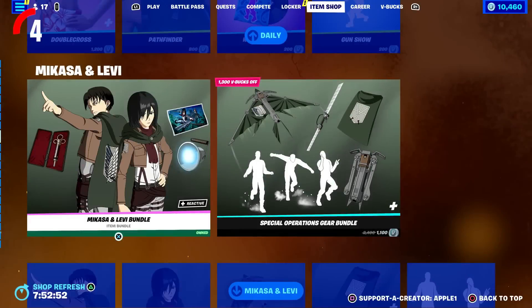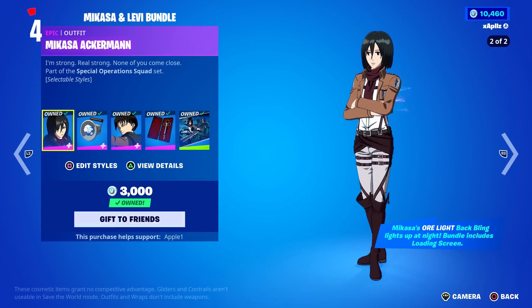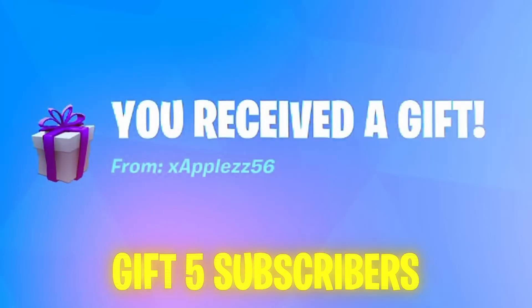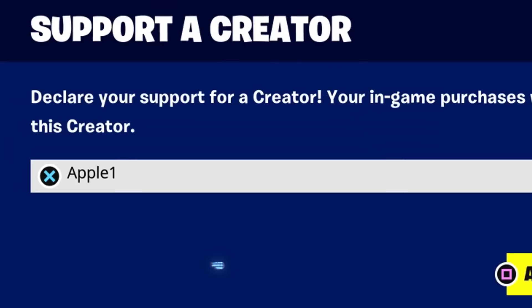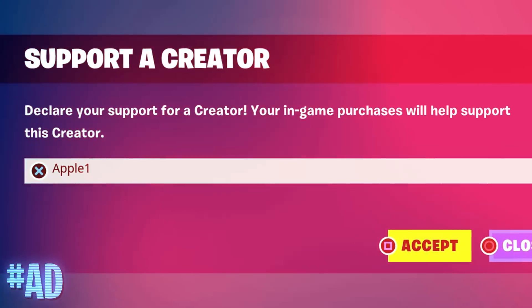Remember, the AOT skins will be in the item shop for only a few more days, so make sure you pick them up while you still can. If you're wanting one of the new skins, I do gift five subscribers every single day — just drop a like on the video, subscribe with all notifications turned on, and leave a comment with your Epic ID name below. A huge thank you to everyone using my support creator code APPLE1.